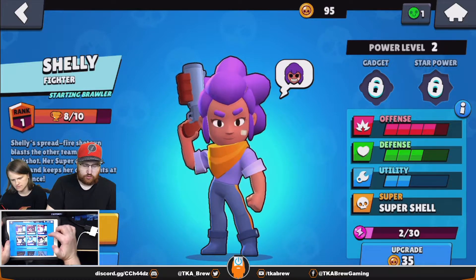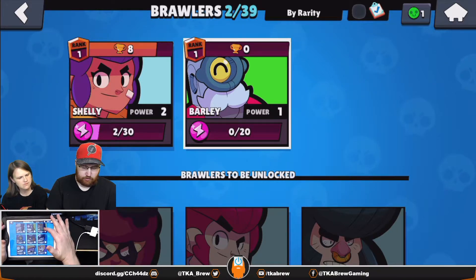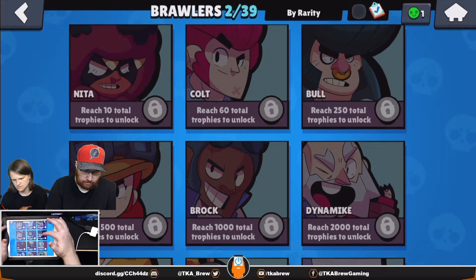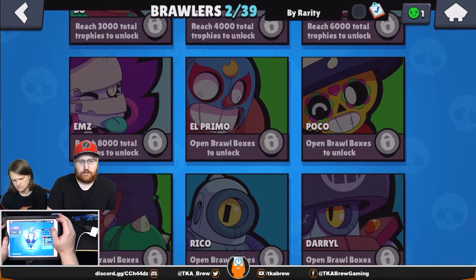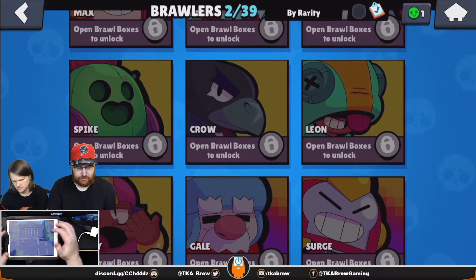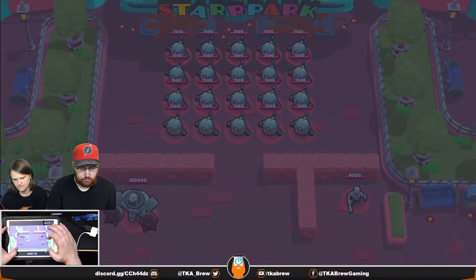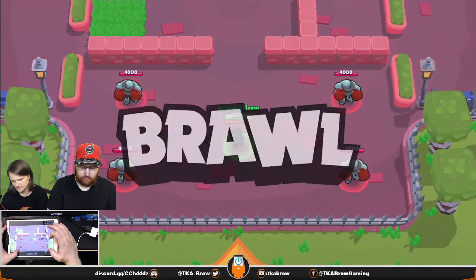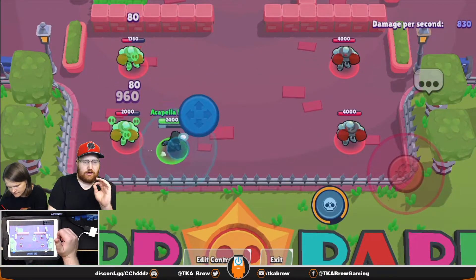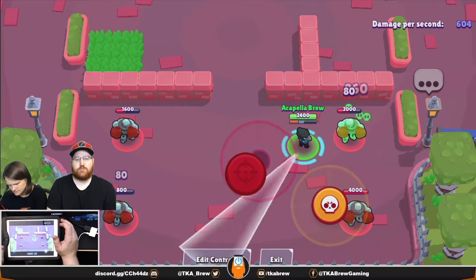If you want to try out a brawler you've never used before, all 39 brawlers on the roster have a try-out option. You can't use them in an actual game, but you can click on any brawler and then click 'try.' This takes you to Star Park where you can attack robots — one of them will attack you back — letting you see how they attack, how slow they are, and how their super works. You won't be able to try gadgets or star powers unless you have those unlocked.